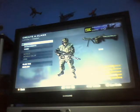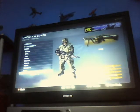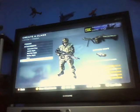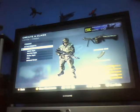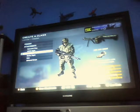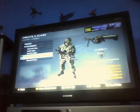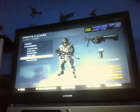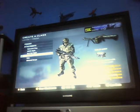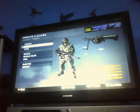The attachments an M60 can get are extended mag — larger magazines — ACOG sight and hand-zoom ACOG sight, red dot sight — replaces the iron sights with a precision red dot sight — reflex sight — replaces the iron sights with a precision reflex sight — grip — stabilizes the weapon and reduces kick — and infrared scope. Also, when you get the reflex sight you can also change the reticle on that.